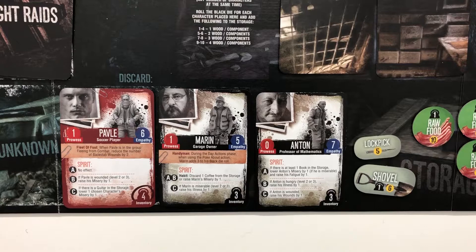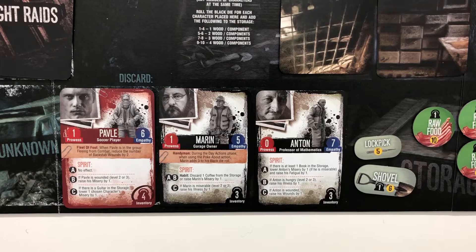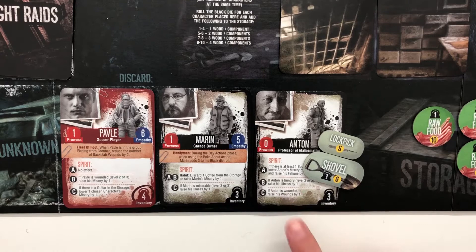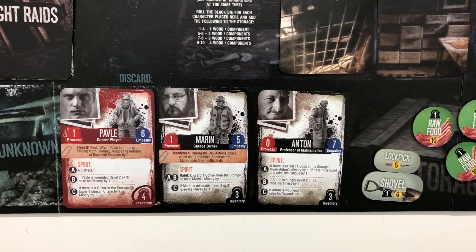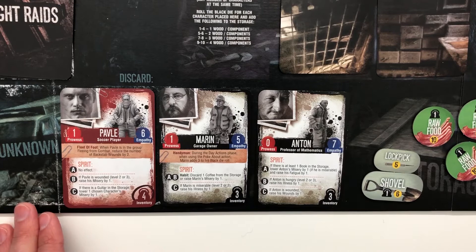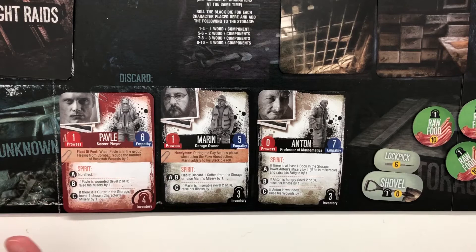Let's look at these guys quickly. The inventory is how many items they can bring back from scavenging — some items have a weight and some do not. So this person could carry three worth of weight. Three inventory, three, and four — so four is the best so far. Prowess is how many times that character can reroll a die when trying to defend in a fight or against night raids. Having a high number is good — some characters go up to two, which is awesome. Zero is the pits.